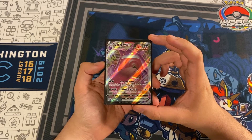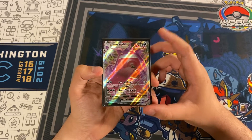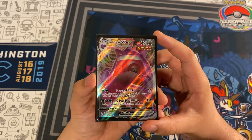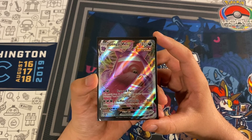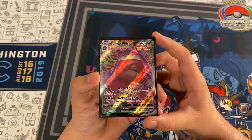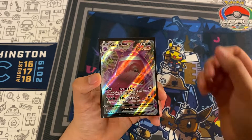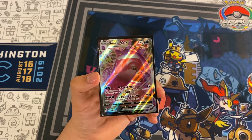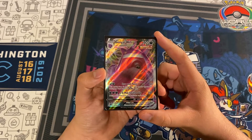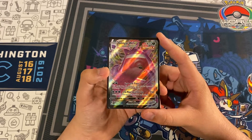We're going to start off the profile with Gengar VMAX, the main attacker. It is a three-prize dark Pokémon with 320 HP. It is a Single Strike, which is important to note later in the deck list. It has the attack Fear and Panic for two dark — 60 times the number of V and GX in play on your opponent's side. Against some decks like Mew, we can add up a lot of damage that way. It also has G-Max Swallow Up for three dark, which does 250, but during your next turn this Pokémon can't attack. If we put a Choice Belt on that, we do 280, and that is the magic number of this format as it allows us to one-shot Palkia VSTAR as well as Arceus VSTAR.